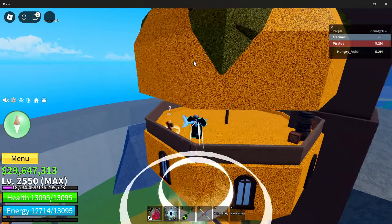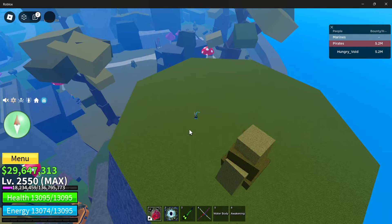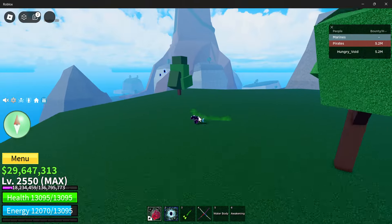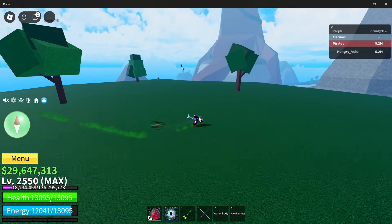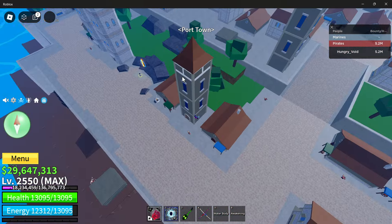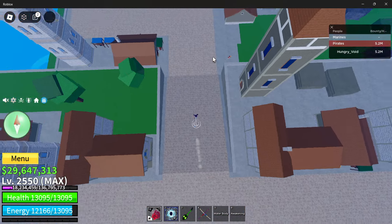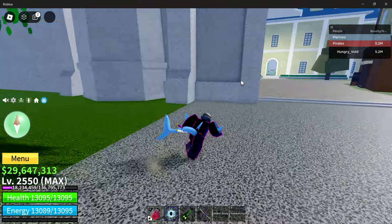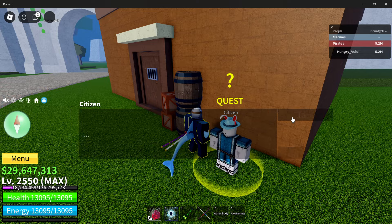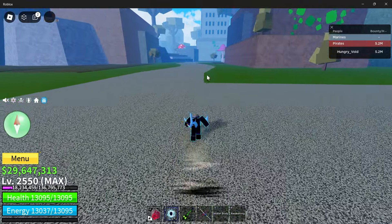Let me show you where the locations are for the fruit that you're going to need to get. The apple is going to be right up here on this little area of Floating Turtle. The second fruit is on the Great Tree, and it's going to be the Banana, right over here. Third is the Pineapple, and it's at Port Town — you can just find it by looking around this area. And finally, you need to have this quest to get the Fruit Bowl — you need to complete the Citizen Quest, and he'll give you the bowl. Then you're going to have all the fruit in the bowl and go back to the Hungry Man.